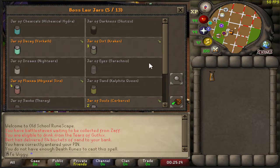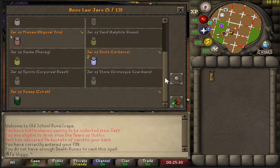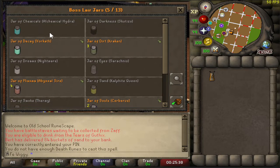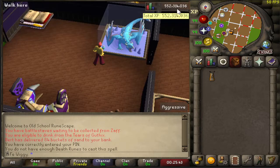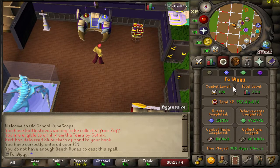I can show you the jars: I got Vorkath, three Kraken jars, four Abyssal Sire jars, two jars of souls from Cerberus, and one from Zulrah. As you can see I still need eight jars total. I've been playing for a total of 386 days and three hours.